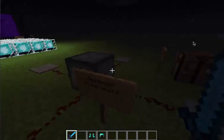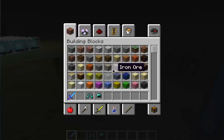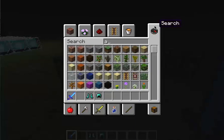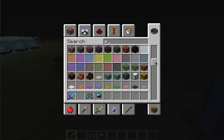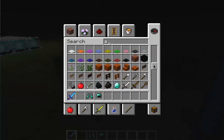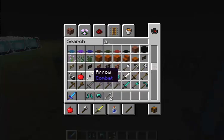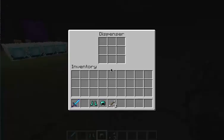This is called my dispenser experiment — I've experimented on this many times. If you get some arrows... is there any arrows here? I'm just going to search it out. There's so many other things. I think I'm going to find arrows right there. Did I just find arrows? Yes, I did. So maybe three arrows — that'll do the trick.